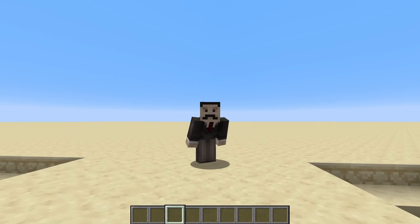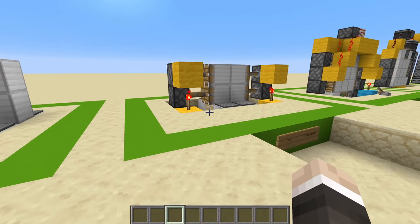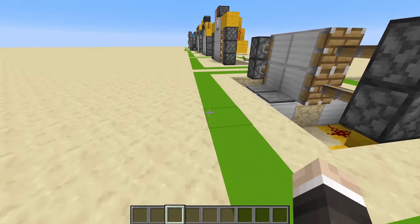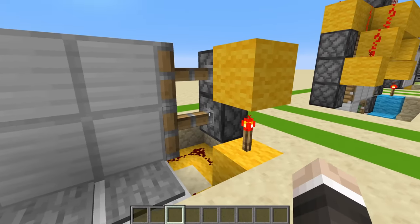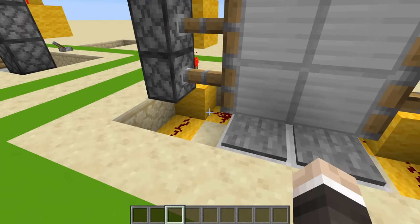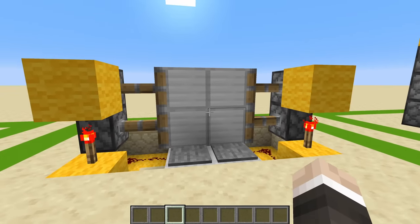These next piston doors are pretty much as old as me, and I'm sure half the people watching are frantically googling how old I am. These things are the definition of old but gold — they haven't changed in years, but they work perfectly. There's a reason they've stuck around: it's the easiest way to build a 2x1 or 2x2 piston door. They're fast, you can run through them, you can build them in like 20 seconds. There's no weird inputs or ways to activate them. They really are just simply beautiful.